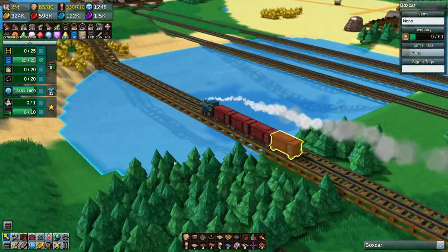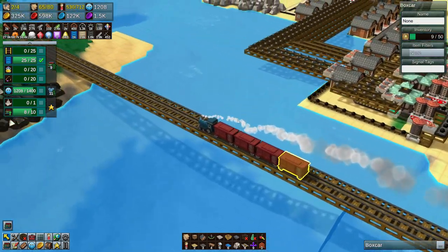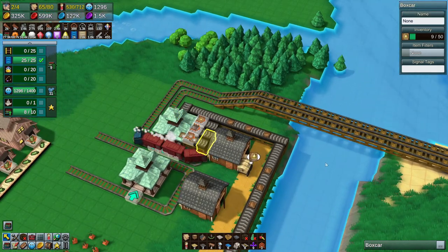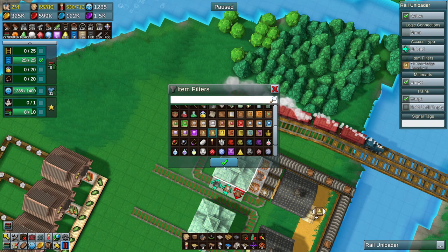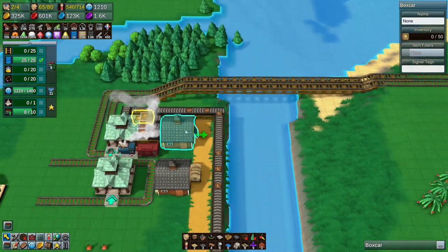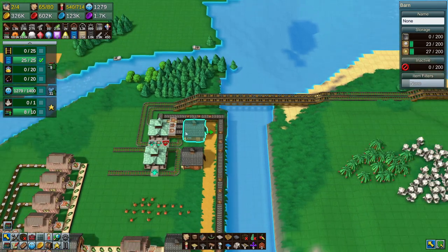And off we go — 9 Level 2 tombs being transported. It's quite ironic that those 9 tombs actually contain more knowledge than a full cart of Level 1s, so we are making progress. Attempt number 2: this time we actually have 33 tombs, which means 330 knowledge points, and off they go. They are being stored in the barn, and that caravan is already going. Next time it comes around there will be plenty of books to transport.